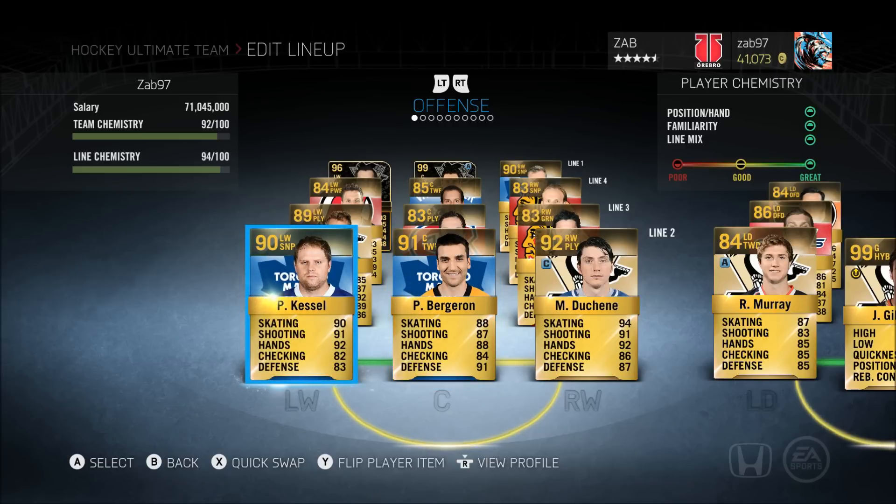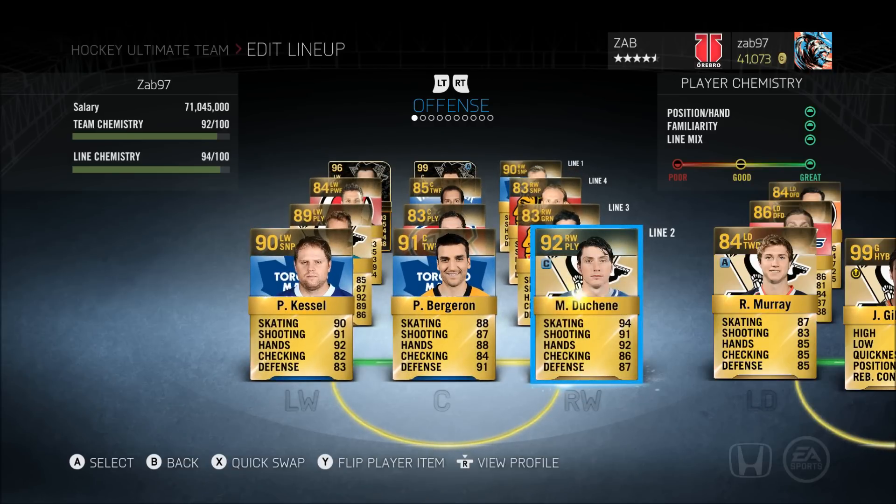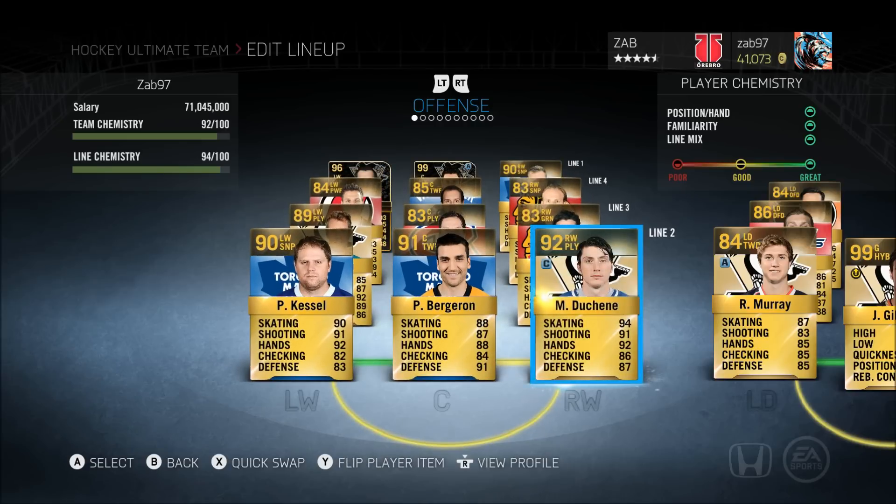Bergeron's price stays right around there. Kessel's price does rise and drop pretty often, so by the time this video comes out he may be 70k or 30k — his price is bipolar for sure. If you've used Duchene and for whatever reason don't like him, Taylor Hall plays a lot like Duchene — he's really good, just a little bit not as good, and goes for around the same price or a little cheaper. But definitely pick up Matt Duchene.